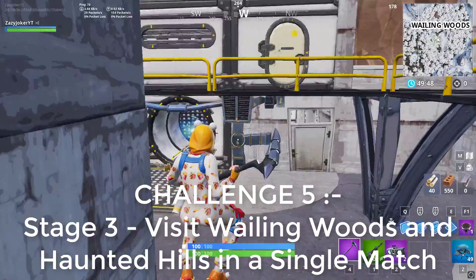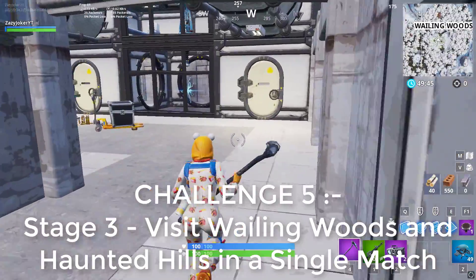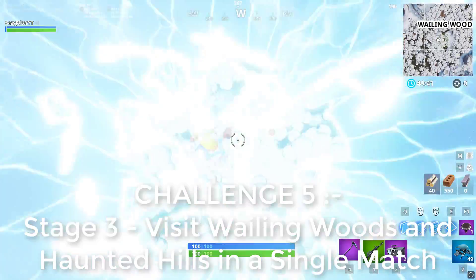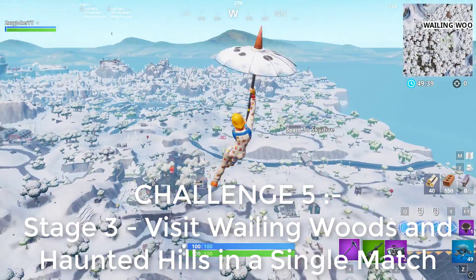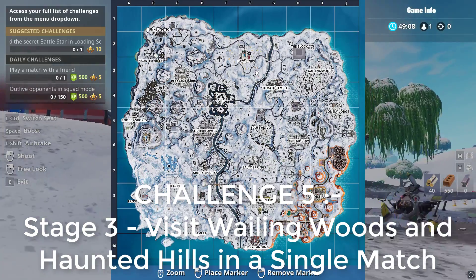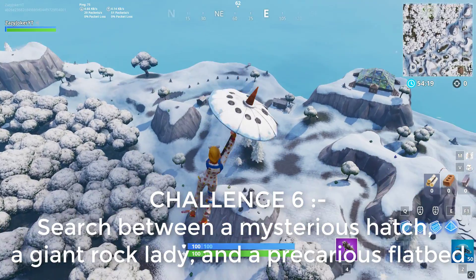The final stage is to visit Haunted Hills and Wailing Woods in a single match. This is a long distance but not difficult. Land at Wailing Woods first, take the rifts at the Wailing Woods bunker, go near the Lazy Links plane location, take the plane, and fly directly towards Haunted Hills to finish the challenge.